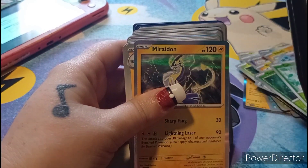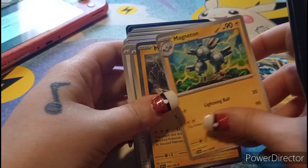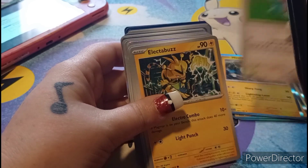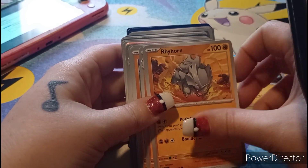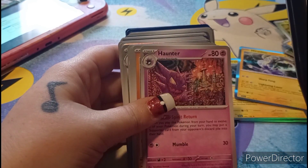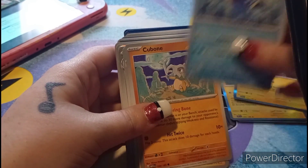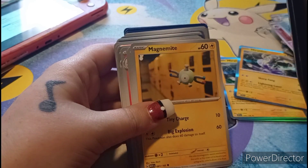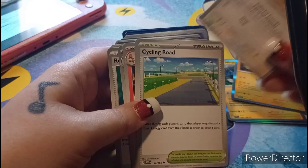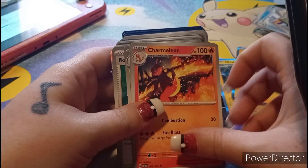Caterpie, another Rhydon — that's pretty cool, so we got two of those. Magneton, another Rhydon. Mary, Porygon, Porygon, Electabuzz, Rhyhorn, Tangela, Sandslash, another Haunter with that cool art, Golduck, Cubone, Cubone, Caterpie, and Eevee. Cycling Road. Scyther, Charmeleon with a cool art.